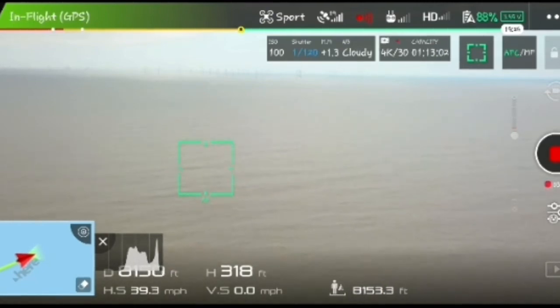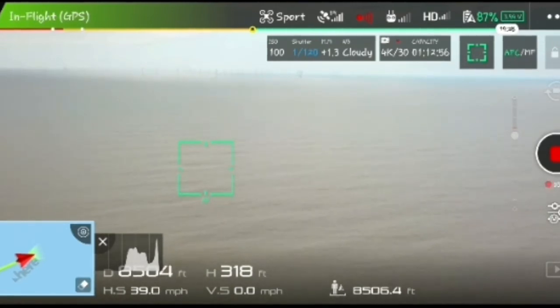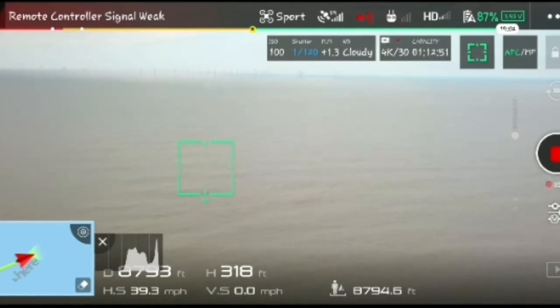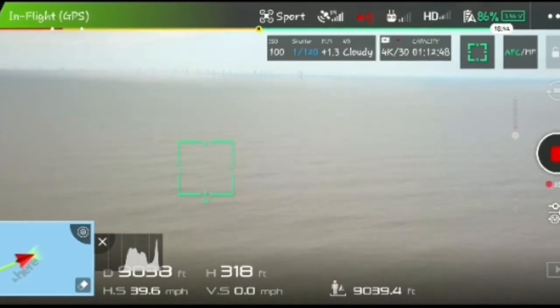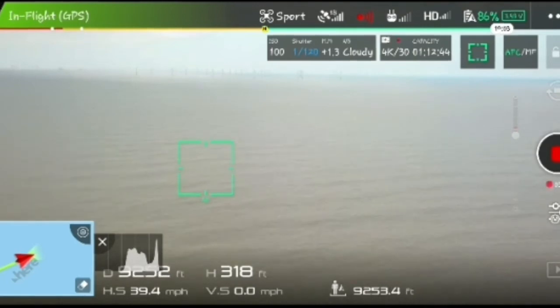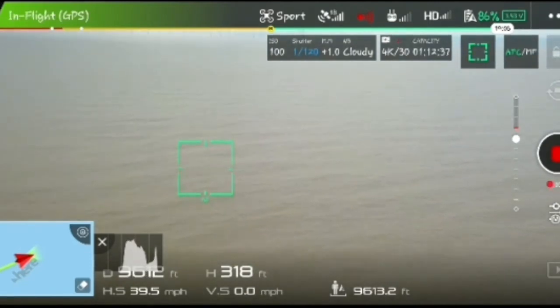Over 7,000 feet out and I've still got three bars. I'm in sport mode so it's draining the battery a lot quicker, but I've got 87% battery, so this flight is going a lot better than the previous one. I think it's about how close we can get to the windmills. We've got three bars, dropping to two — weak signal — over 8,000 feet. Back up to three.